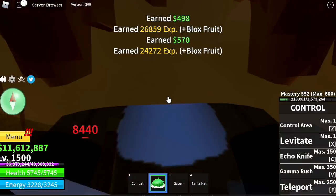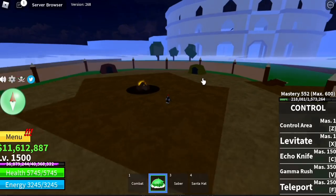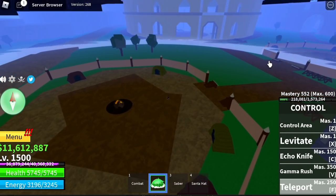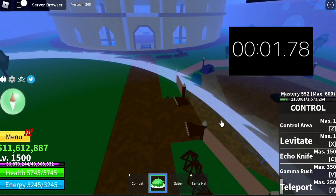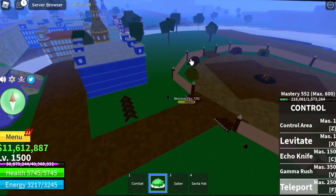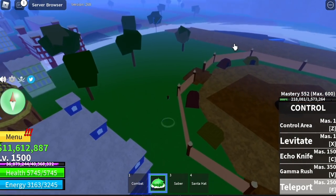Next up, the F skill has a shorter cooldown — that's the teleport. We are also going to time how long the cooldown of this skill is. About 2 seconds, almost the same as the levitate. So now you can almost teleport anywhere as long as there's ground.